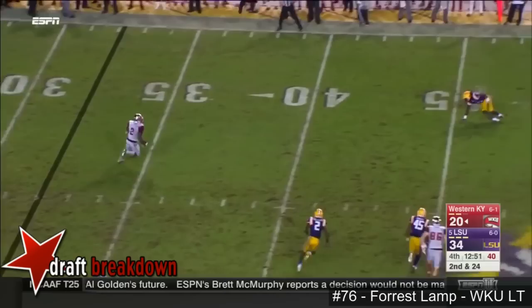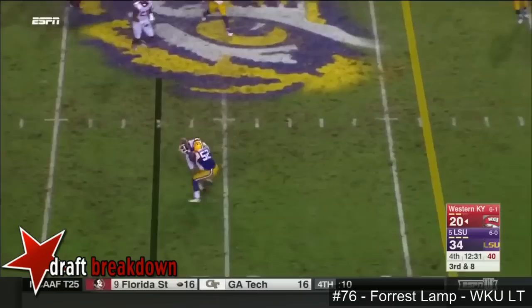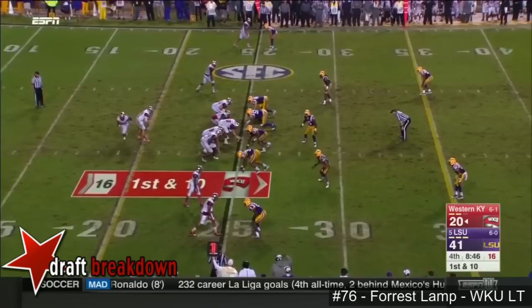Dowdy dumps it off to Taewon Taylor. He's trying to keep the ball — Dowdy throws near side. Dangerfield pursued nicely by Kendall Beckwith. They've been working the stick route outside in this situation. Gets the ball away as he was under pressure — that's what makes college football so great, you just never know.